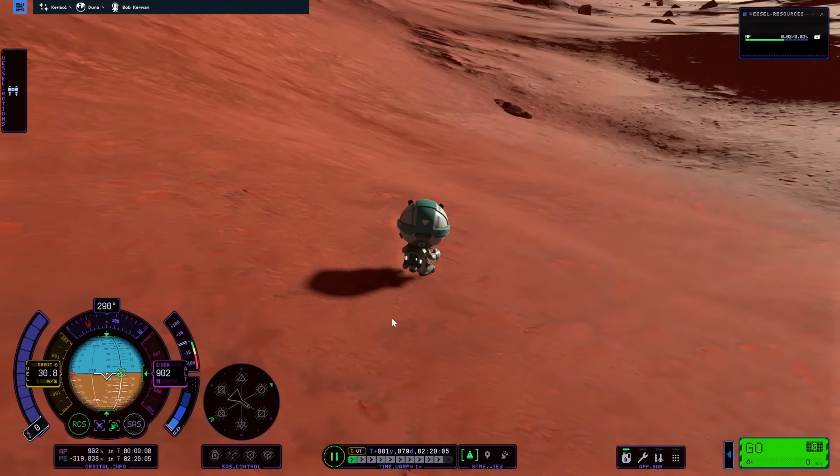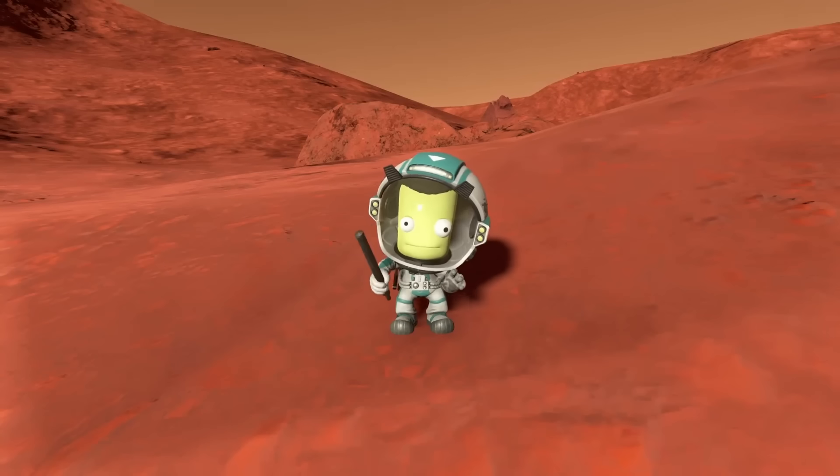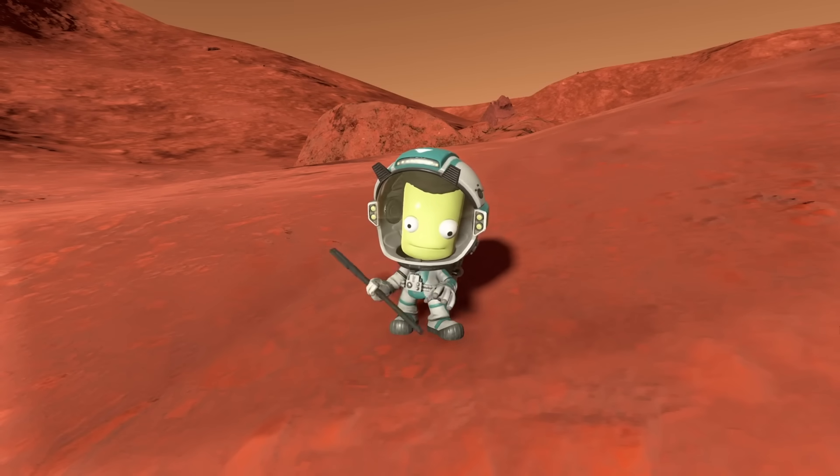You'll also probably notice that flying this Kerbal around, he has incredibly strong legs — for whatever reason, they just can't fall over anymore and seem ridiculously strong.